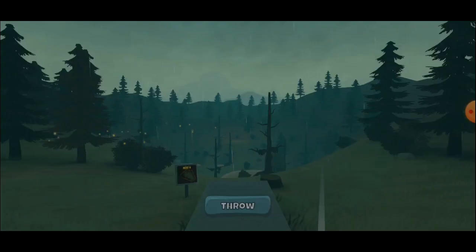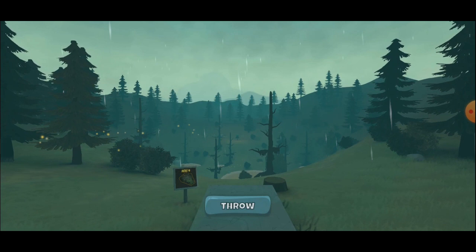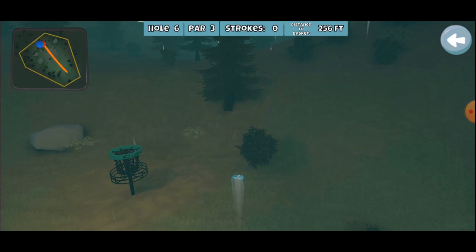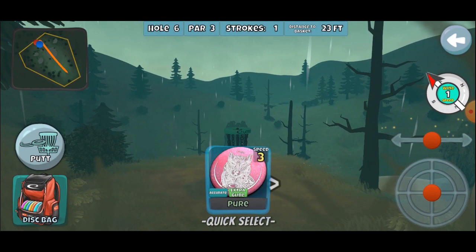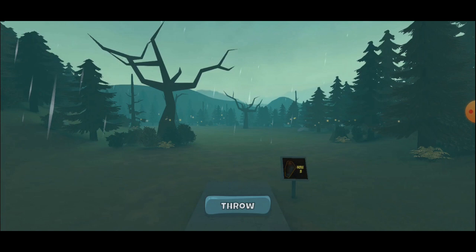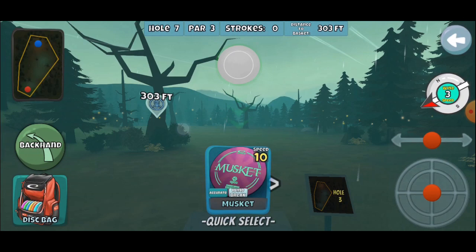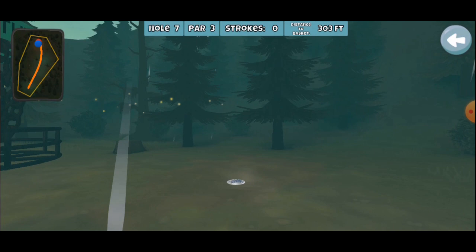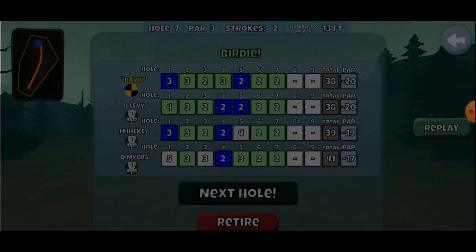Just a few holes to go and we are tied. Let's see if we can run this as an ace. One wind shouldn't affect it too much. Line it up on top of those numbers — a little too much ante. At least it's going to stay, giving us a very routine easy birdie. Just three holes to go, still tied. The next three holes should be fairly routine birdies — the tier tournament AI players are not going to be acing these, generally just getting birdies at best. As long as we can keep pace and get the birdies, which we did with the Saint Pro and then a putt. Tied at 20-20 — that's good.